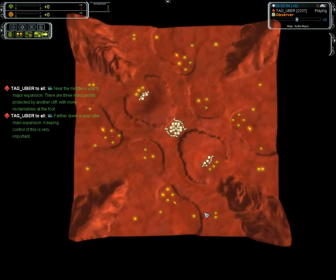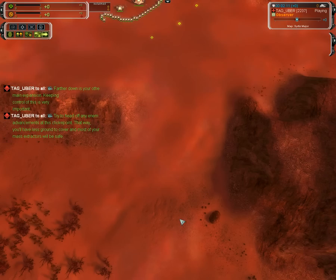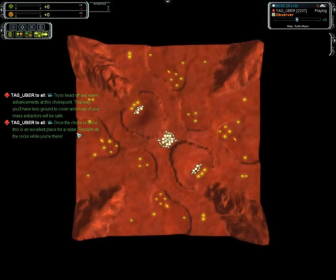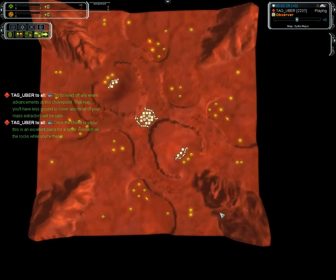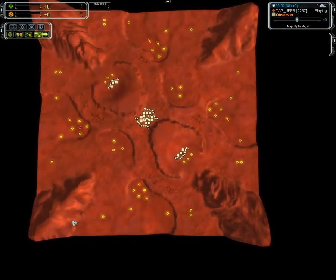So this is a 2v2 map, and this expansion is huge. You want to hold on to the three mass structures — very important. This is a really important choke point. You've got to control that choke point so you can protect your expansion. Placing radar right here will prevent any kind of drops. That is radar that prevents drops, which is what we just talked about. It's all symmetric on top. You've got to get radar here to prevent drops, and if your enemy doesn't get radar, go ahead and drop.